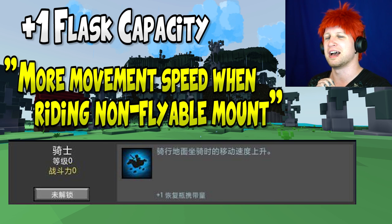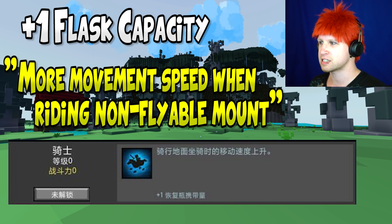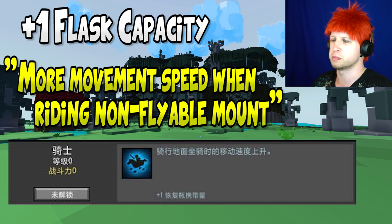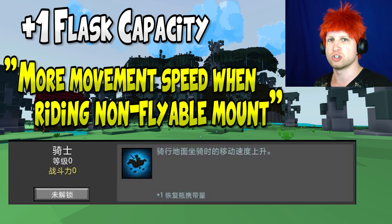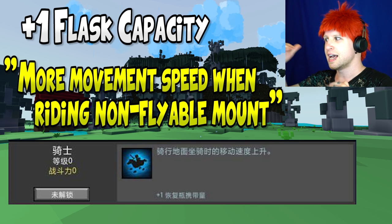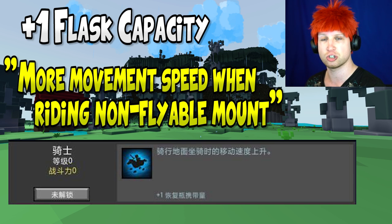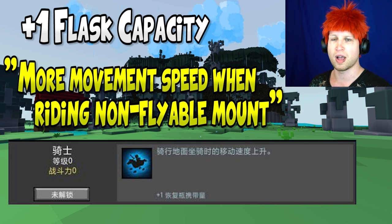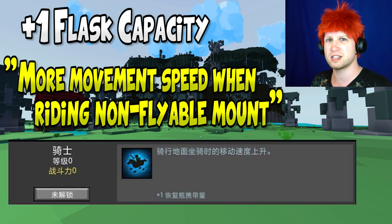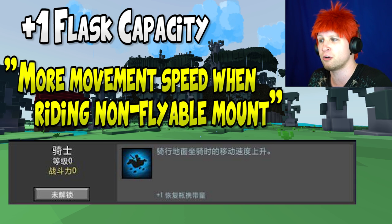For the Knight — which still has that misleading picture of mounted combat — it's going to give you plus one to your flask capacity, but increase your movement speed if you ride a non-flyable mount. The movement speed immediately makes me think of a Neon Ninja rage speed build, but it requires a normal mount rather than a dragon. For any class except the Neon Ninja, this could potentially make for much faster farmers. However, if it only boosts movement speed to the same as wings, it's useless — why would you use a mount instead of wings?